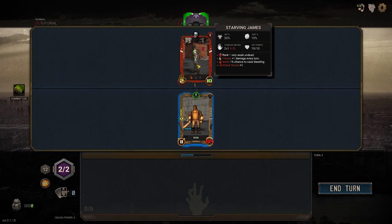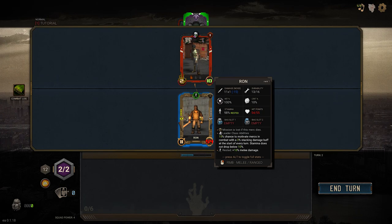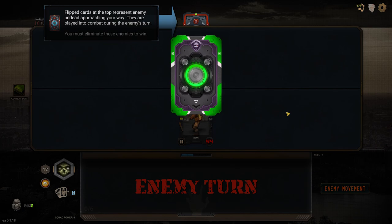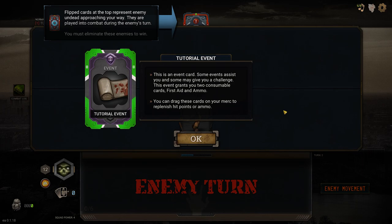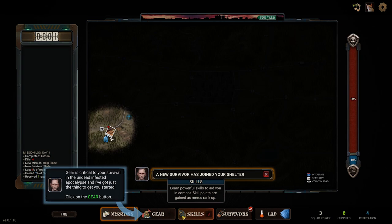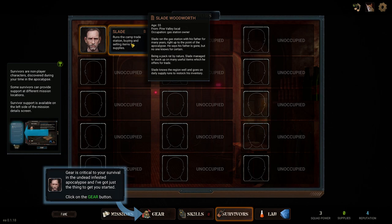Now we have Starving James — no longer Starving Steves. He takes 10 damage to perish. I'm going to save my gun and ammunition because it makes a lot more noise. I'll stick to the melee weapon for now. We get a random event card — some events assist you, some may give you a challenge. This one grants two consumable cards for stamina. Now we've got our very first survivor, Slade, who runs the camp trade station, buying and selling items. Slade ran the gas station with his father for many years right up until the apocalypse happened.